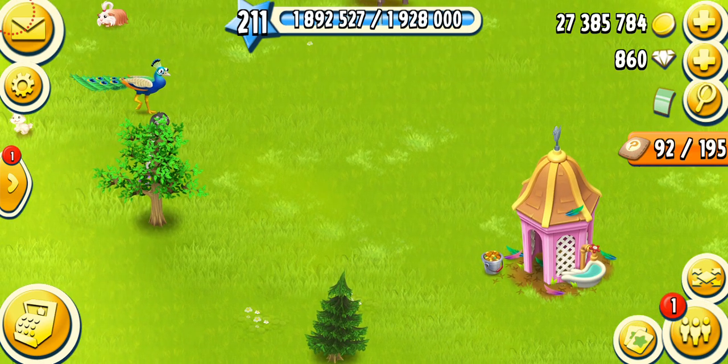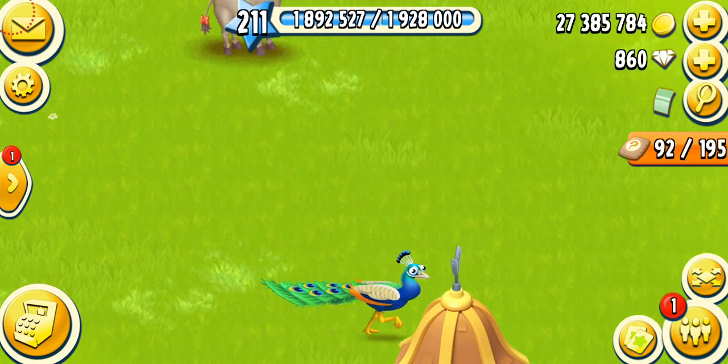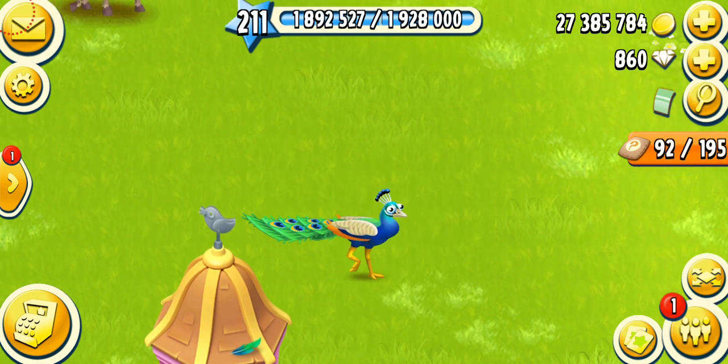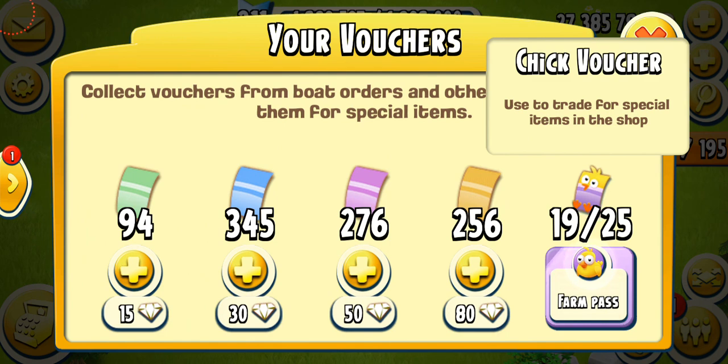We're going to call my peacock and listen to the voice. This is a very funny voice. I've named my peacock Yogli — I don't even know how that name came — but I'll definitely be changing the name. Peacocks were added into the game back in the Fall 2021 update, along with the chick vouchers. Peacocks are kind of hard to get because you need a lot of chick vouchers to get them.